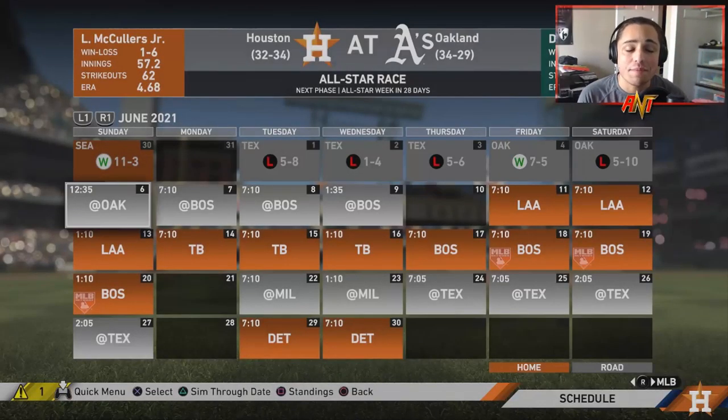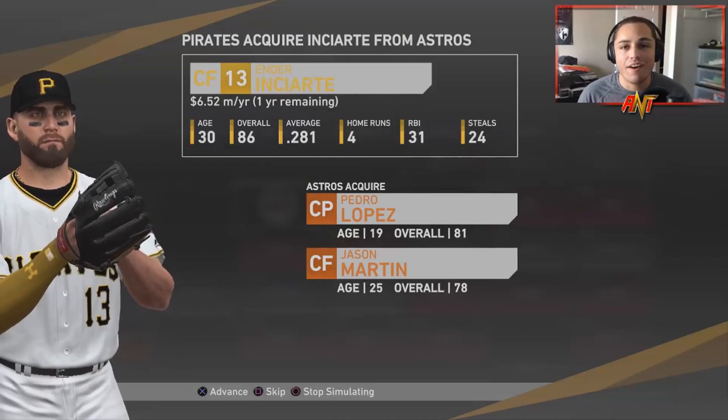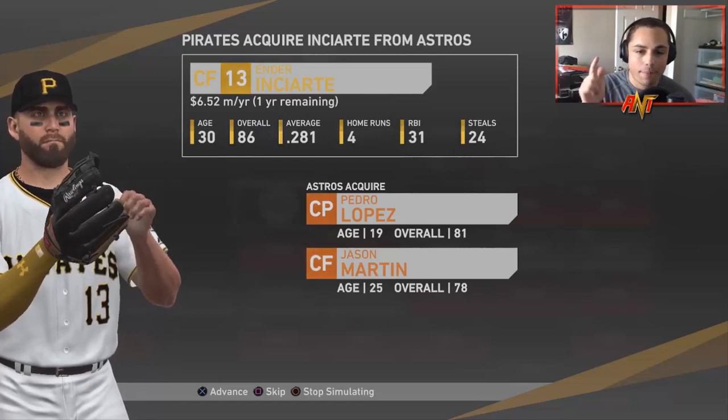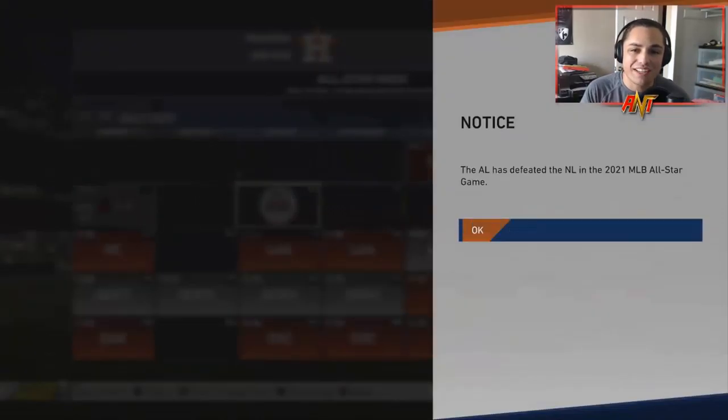We're back to simulating the draft for Season 3. I really don't expect much from the CPU — they've been making this really bad. We're making a move — Michael Feliz to the Astros for catcher Jose Trevino. I feel like that is just a very bad trade. The Pirates have acquired Ender Inciarte — what do we get in return? Pedro Lopez and Jason Martin. Pedro Lopez looks like he's pretty solid but Jason Martin — really?